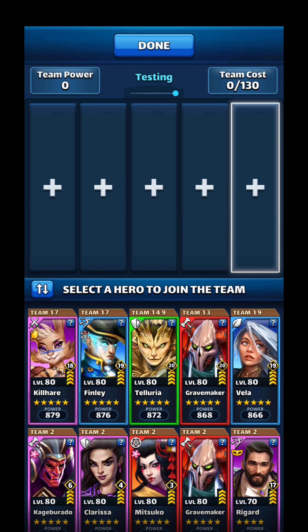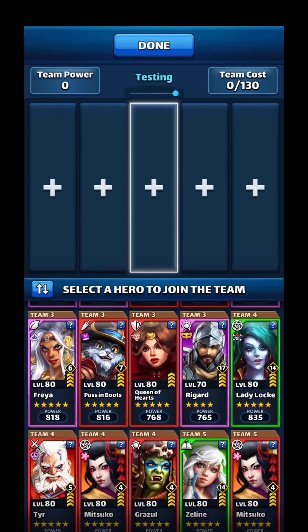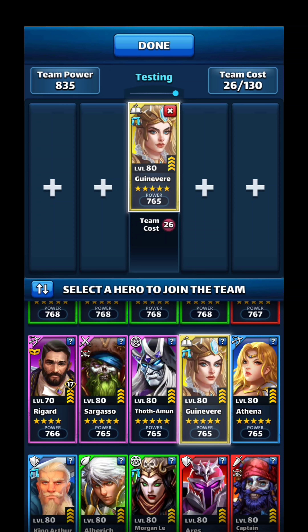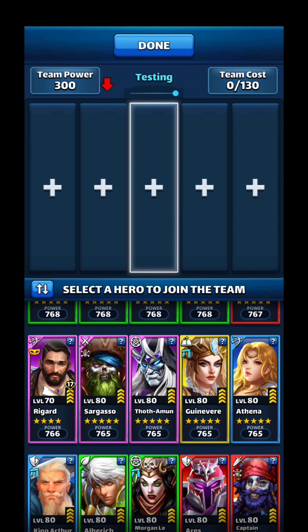If you choose Telluria, you're married to the paladin class and you won't be able to choose a flank or wing as a paladin, because you want that defense to be high. If you do not have Telluria, the second best tank in the game is Guinevere. Her mana-reducing is killer — if she goes off, it basically gives you very little time to recover because she keeps stealing your mana. Getting your special off is one of the biggest things in raiding, so if you can't, you'll slowly die.